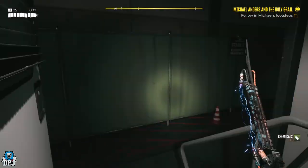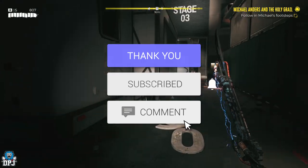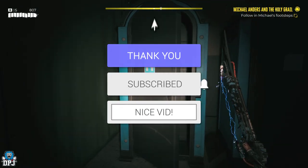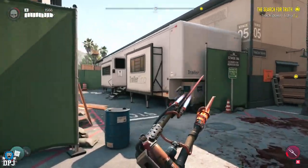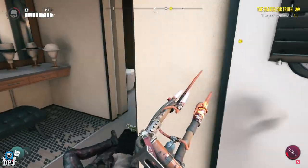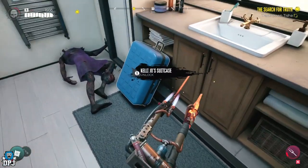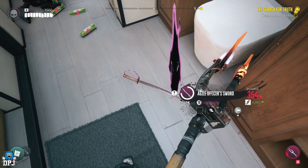My name is DPJ and if you enjoy the video, leaving a like really helps out and if you like what you see be sure to subscribe. Kelly Joe's suitcase is home to an amazing superior agile officer's sword — the same type of weapon you may have seen previously in different rarities, but this one is much better due to its rarity.